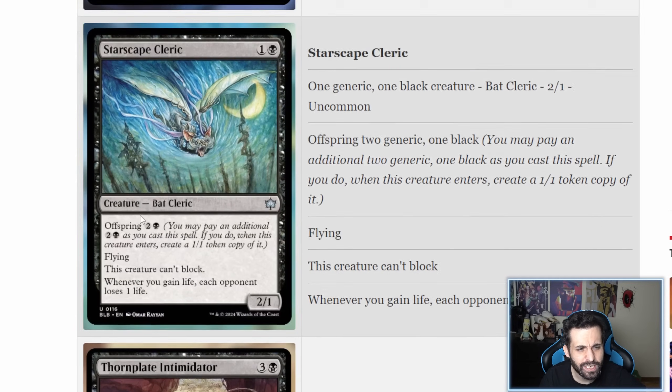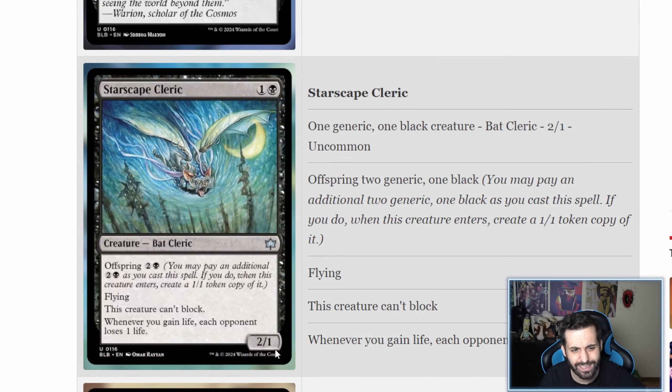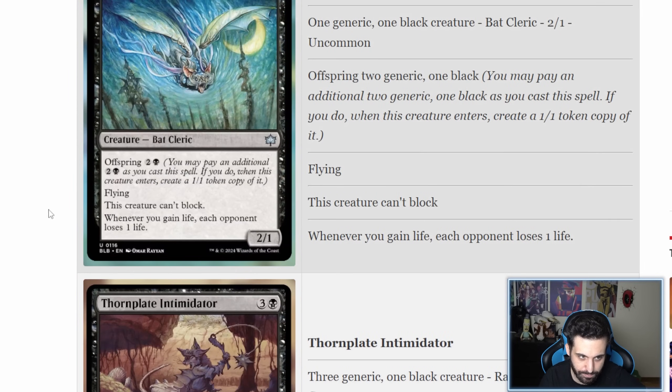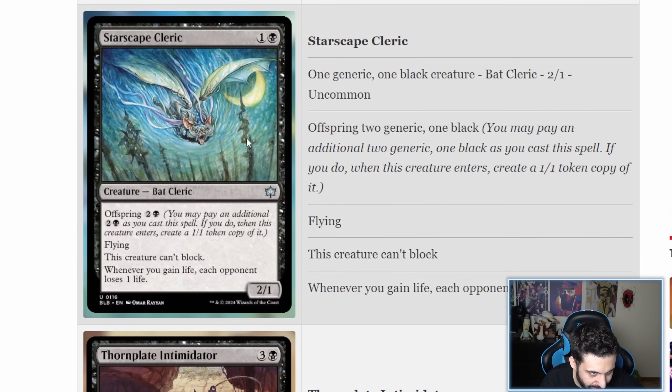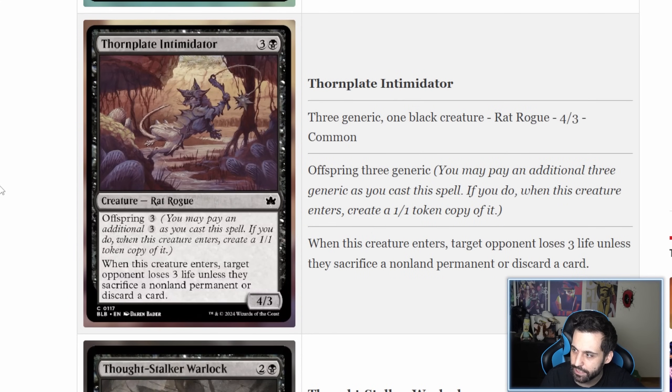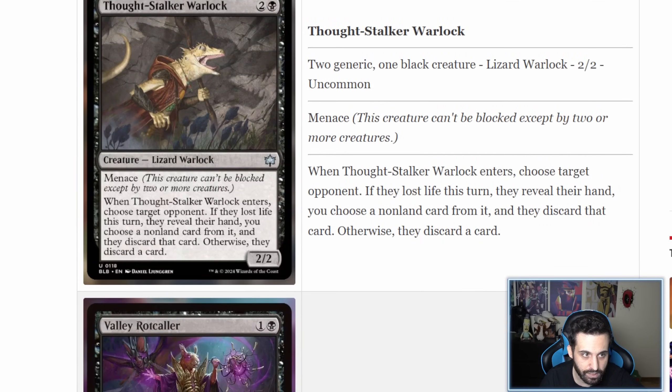Thornplate Intimidator is a four-mana rat rogue with offspring three, which spawns a 1/1 copy. When this creature enters, target opponent loses three life unless they sacrifice a non-land permanent or discard a card. Absolutely not standard viable — bad card.